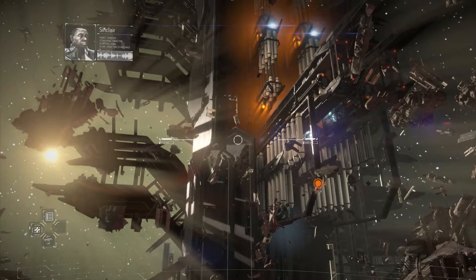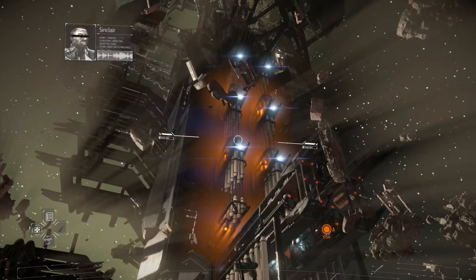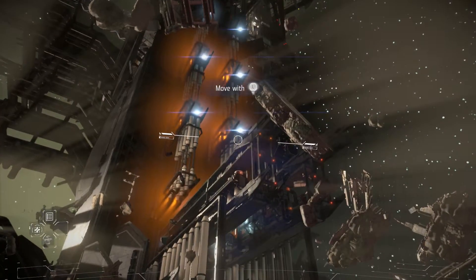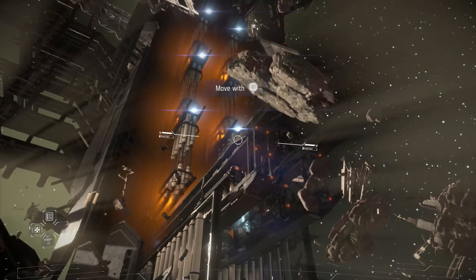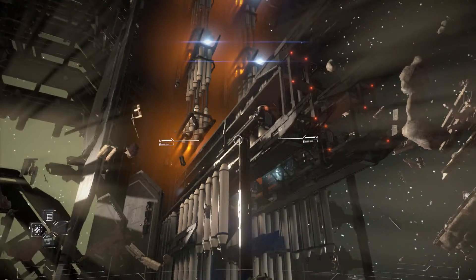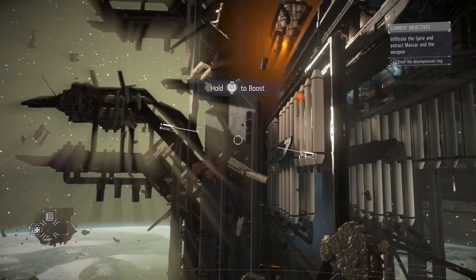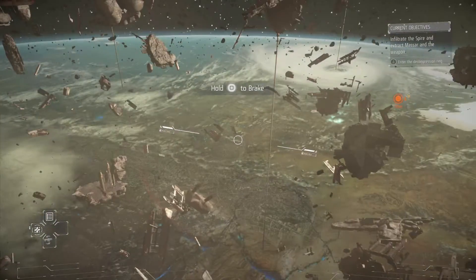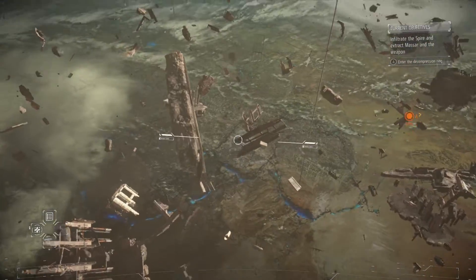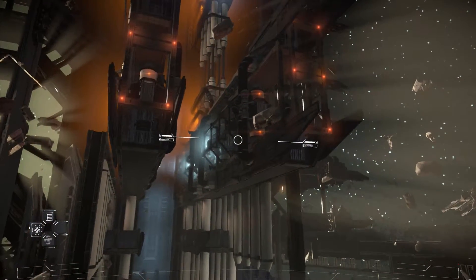It will disrupt our perimeter sensors and hide your signature. There's a maintenance hatch just ahead — you'll be able to gain entry next to it. I guess we're floating out here in space. That must have been some blast. This is pretty crazy, look at all this out here. This is definitely a step above the Xbox 360, PS3 generation stuff.